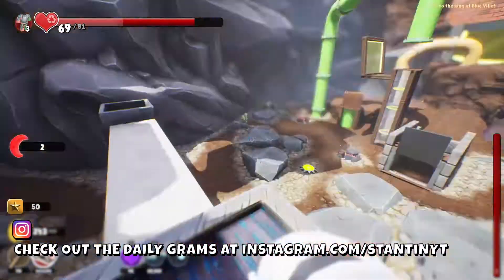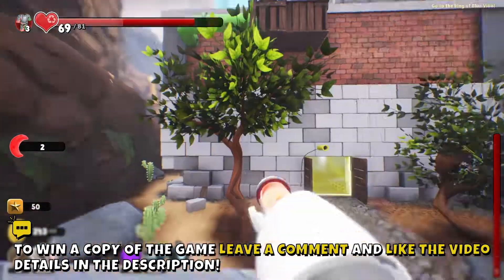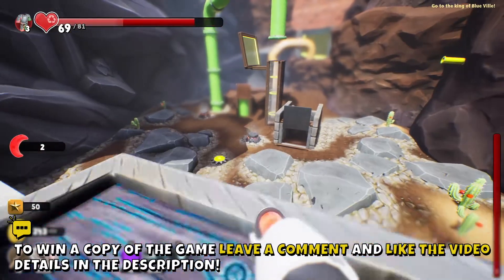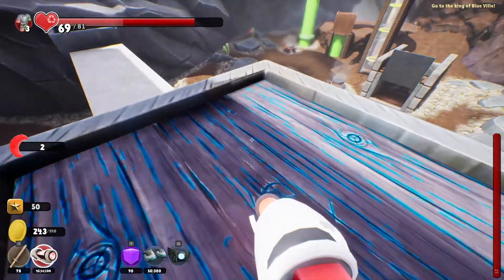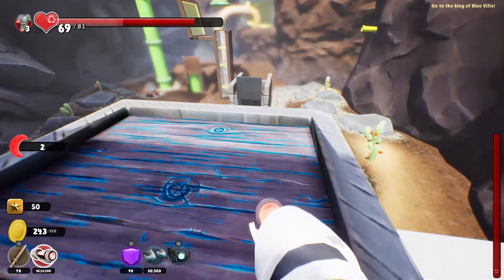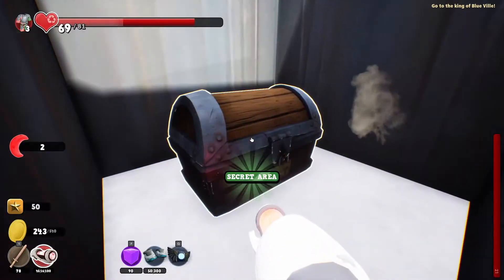Now he's able to freaking fly. This is such a great feature we discovered in the previous episode, and this will definitely help us get back to Redville. I really want to go there. Before we continue, let's see what's hiding behind these planks here. Let's do this. There we go, another chest.